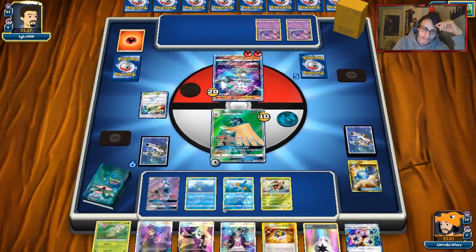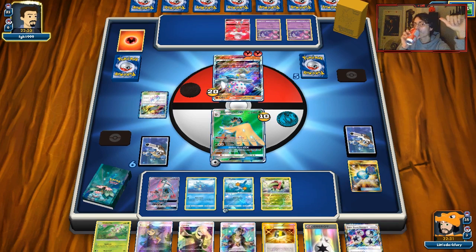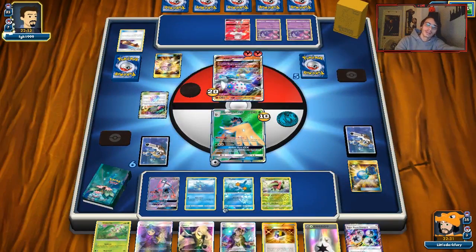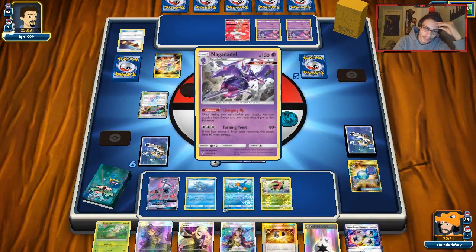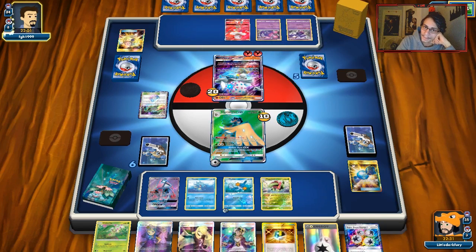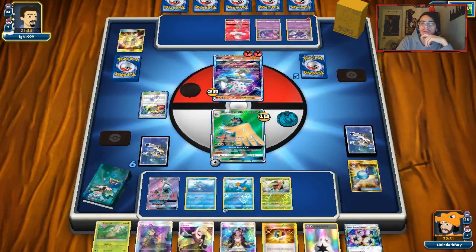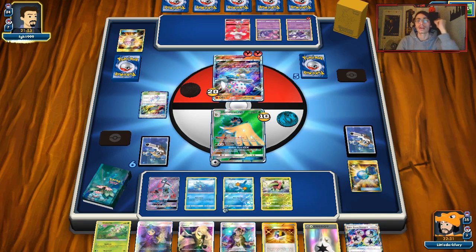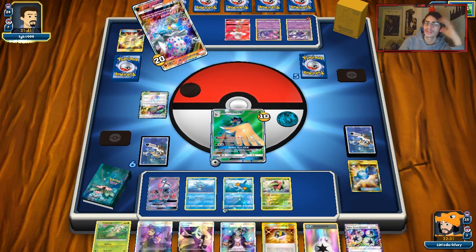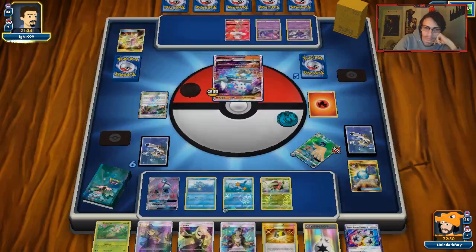We'll see if he KOs us here — if we somehow survive, this could be big. He gets the knockout and takes two prizes. We'll respawn with Swampert, which is fairly tanky and forces him to find four energies. We'll Cynthia and try to get Cosmog down. We can definitely Guzma him and knock out the other Blacephalon.